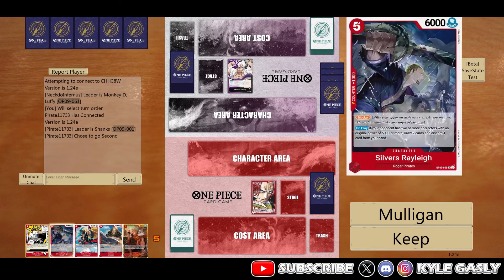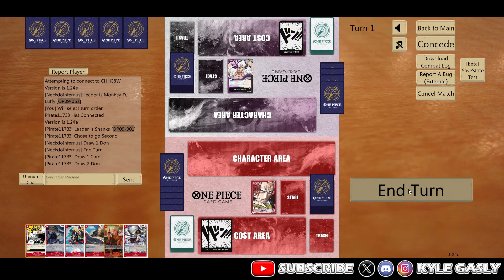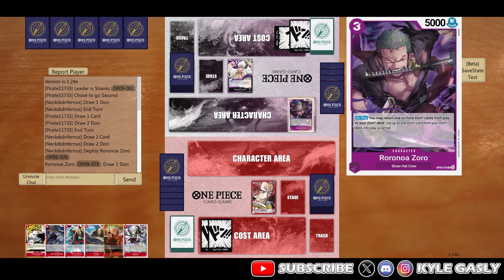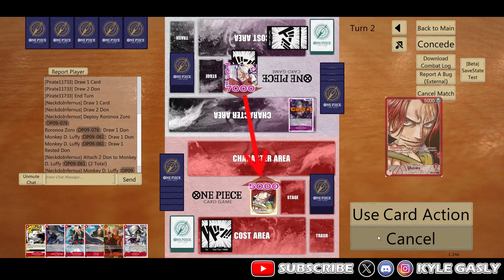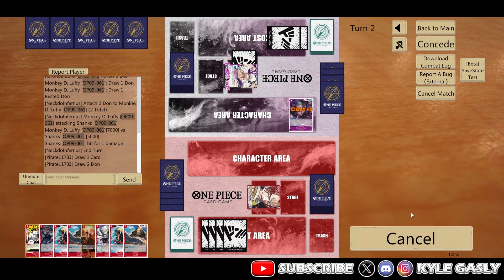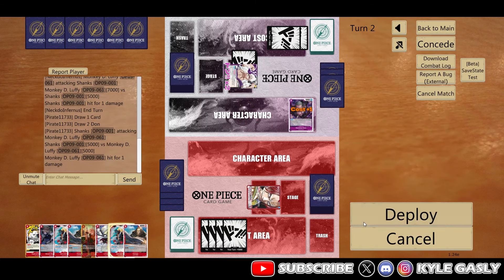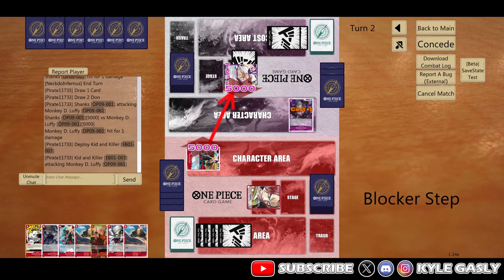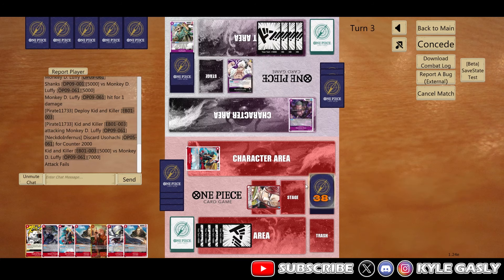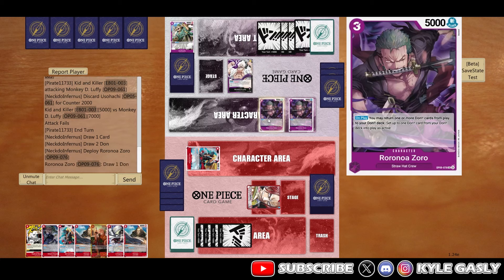Alright, we got some Luffy action. I have Kid and Killer so I'm gonna keep this hand - I can execute my game plan here. They have three don, they're dropping Zoro - I get two back, nothing I can do about that. We'll attack them back five on five, then drop Kid and Killer, attack them again five on five and get a card back. Back-to-back Zoros - that's actually nuts.